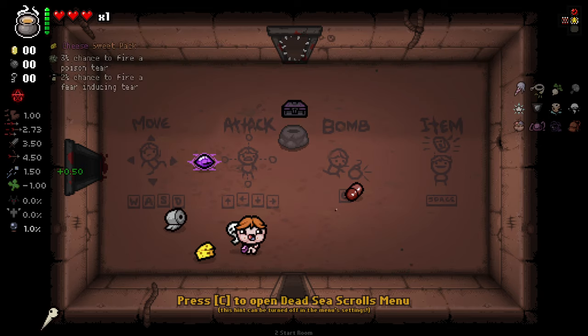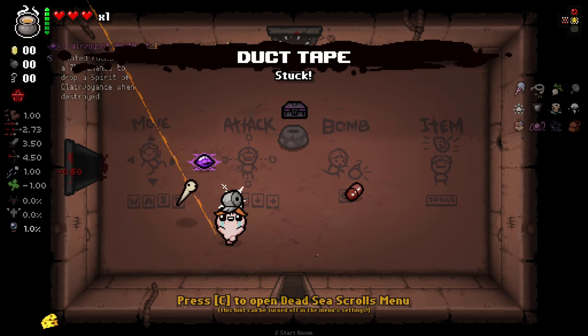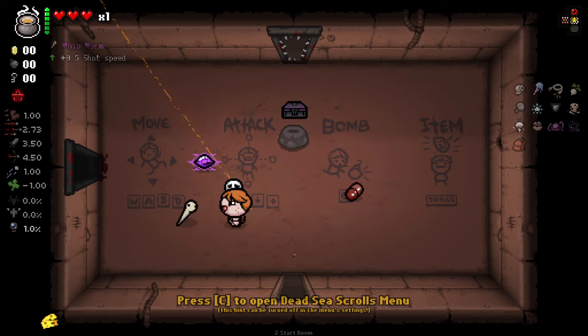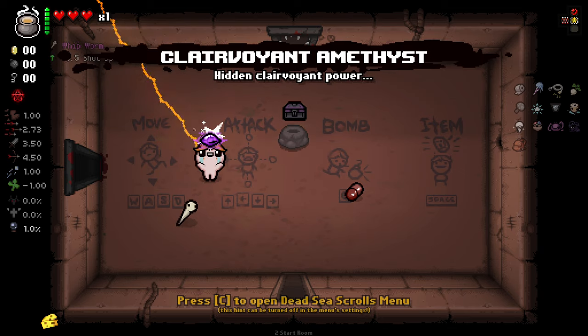We didn't smelt whipworm. And cheese — are we going to smelt cheese? No. How about duct tape? We did smelt duct tape. So we've got to decide what we want — I think I'm going to go with cheese plus the clairvoyance.